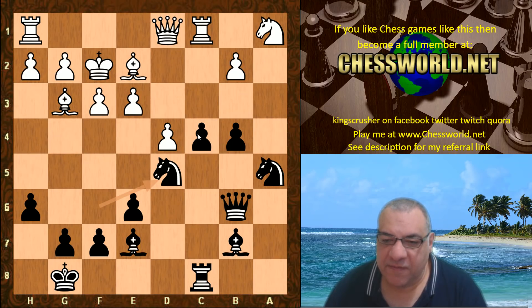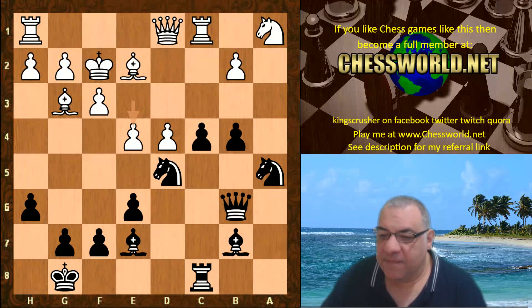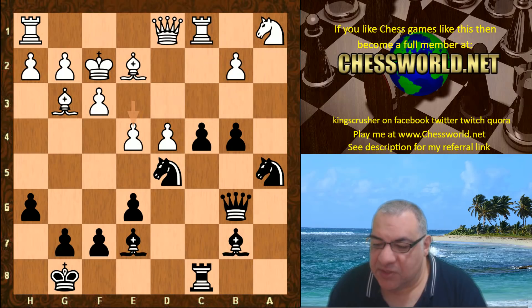Black has nice compensation for the exchange. If we count pawns: one, two, three, four, five, six versus one, two, three, four, five — so one pawn for the exchange. After e4, there's a remarkable conception played here. Can you guess what Leela plays? I'll give you five seconds to pause the video.